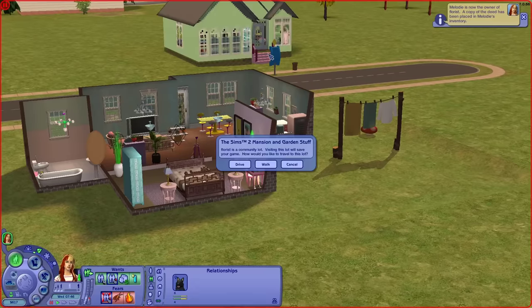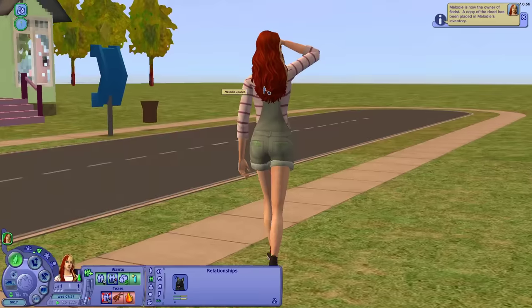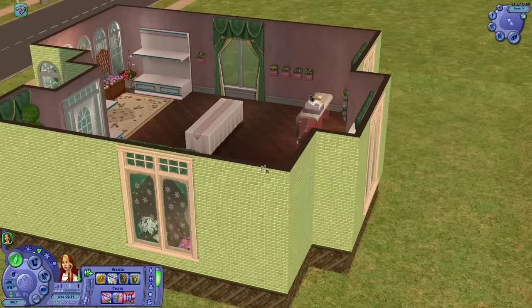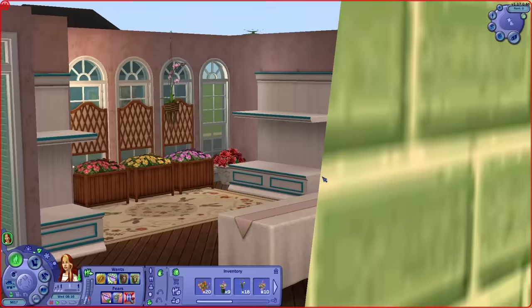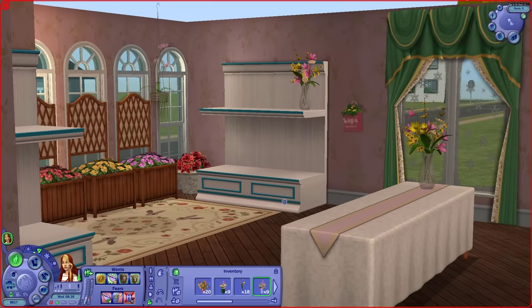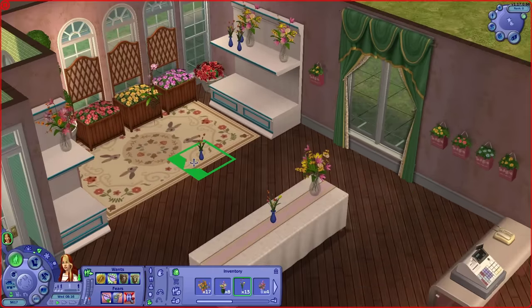I wonder if I can just go by crossing the street. Visiting the slot will save your game — would you like to travel? Yeah, we'll walk. I don't think we need to drive. Okay, here we are. It's a pretty basic floral shop. I tried to make it pretty, but right now we don't have any stock up — but that's fine. I will place some of my larger plants on the middle table. Maybe I'll stick some up here as well, just to make this place look nice. Get some of our tulip bouquets out on display as well.